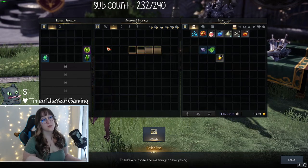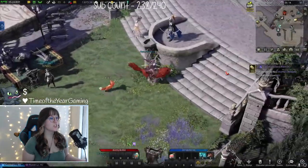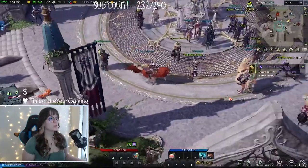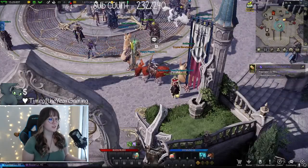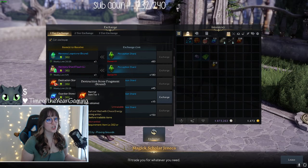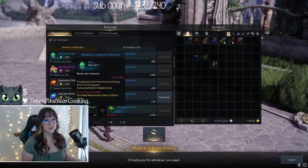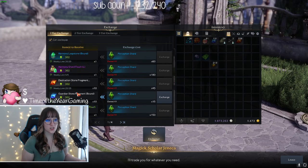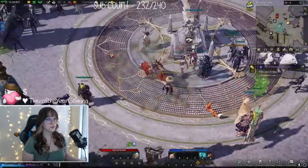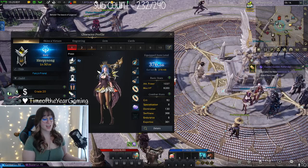You can run chaos dungeons as much as you want — you will get Disordered Crystals and Perception Shards if you do it more than your allowance. All you have to do is go to the person right underneath the chaos dungeon area and you can buy Harmony Leapstones, Harmony Shards, Destruction Stones, and Guardian Stones for the week. It's a weekly limit, and these are bound to your character, so make sure you're buying on the character you need first, then gear up your alts.